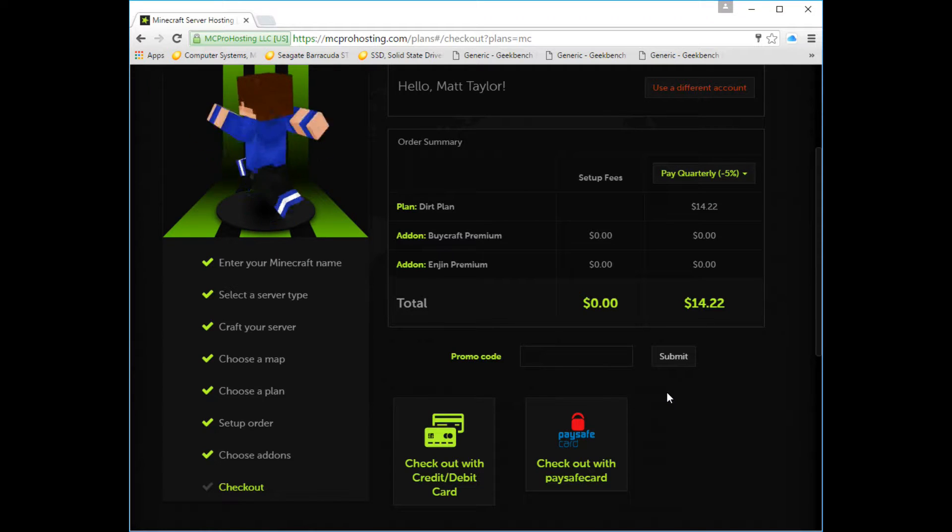I'll go to the next page just so you can see what it looks like. After you pay for it, it'll take about five to ten minutes and they'll get it set up for you and let you know. There's a control panel that's really simple to use. I'm not gonna enter payment info on camera, but I will pay for this at a later time, because it's just not worth putting that information out there.